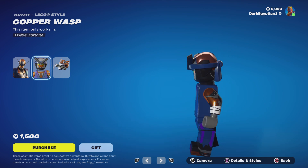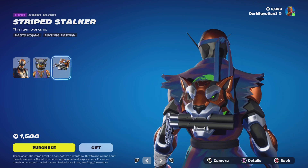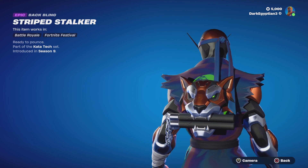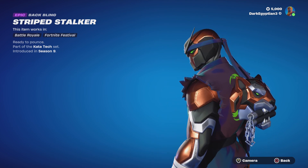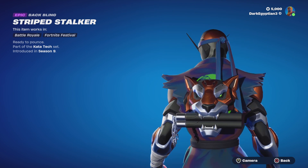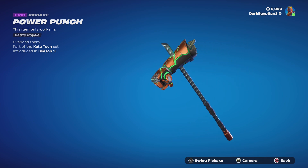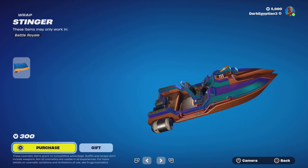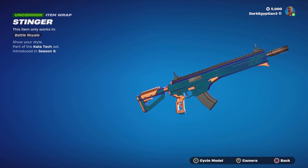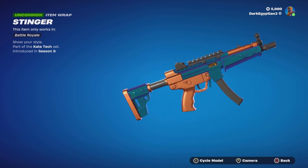Moving on to the Copper Wasp Lego style — this is the first time I've seen this. Wow, it looks amazing! Moving on to the back bling, we have the Striped Stalker — Ready to Pounce. Really, really cool. Why would you not want to take your nunchucks from a tiger's mouth? Moving on to the harvesting tool, the Power Punch Overload. Then we have the Sting of Rap wrap — it isn't animated or reactive, but it is very, very cool, with various weapon models you can cycle through.